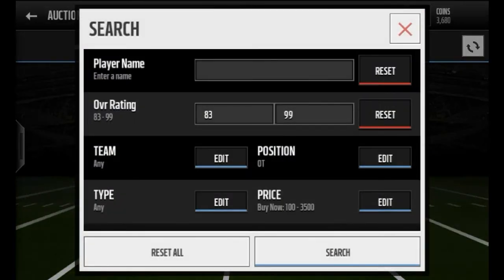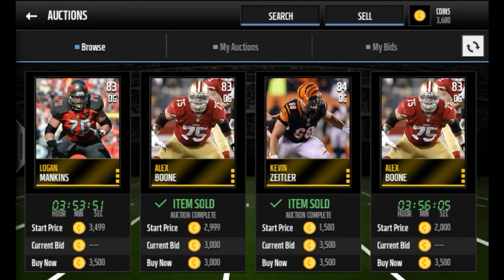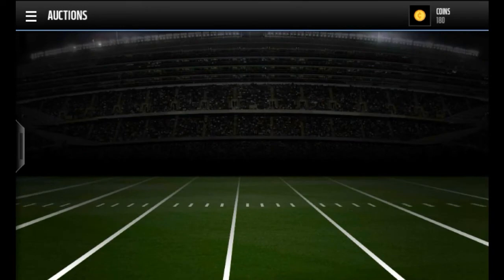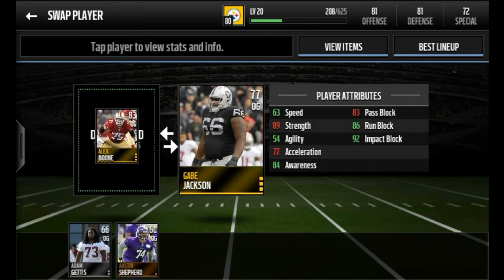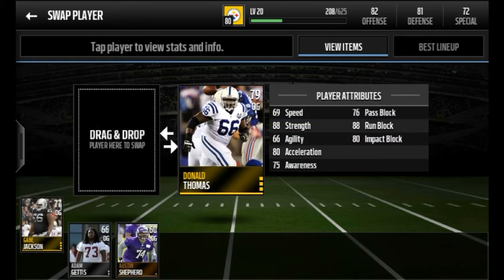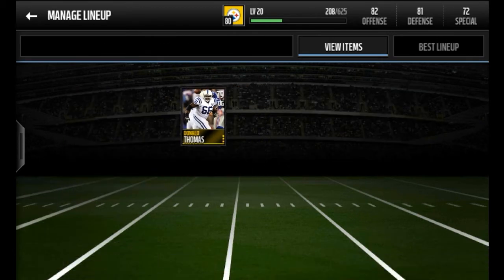Offensive guard - we have to change it. Logan Hankins - 92 impact block - welcome to the team, definitely gonna pick that guy. That is gonna make some pancakes. We're gonna put him in for Gabe Jackson and that'll update our team to an 80 overall.